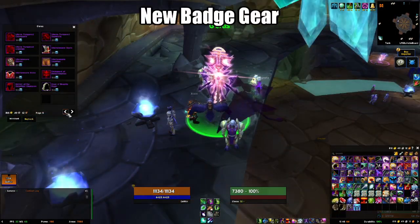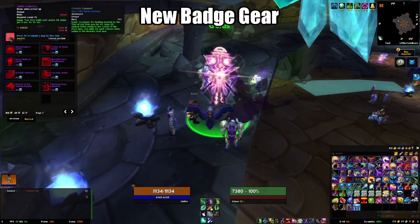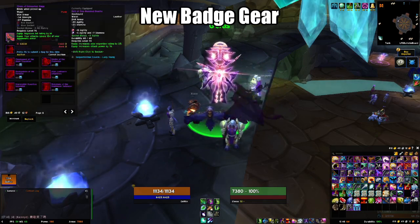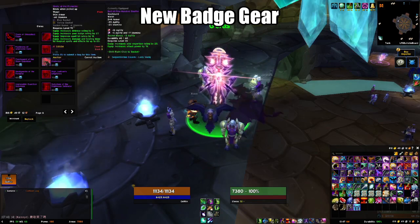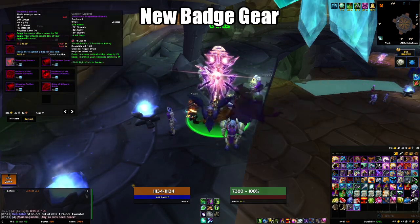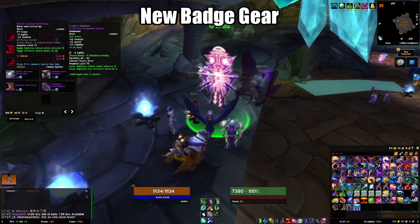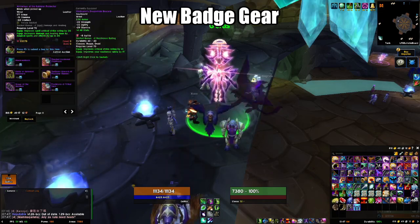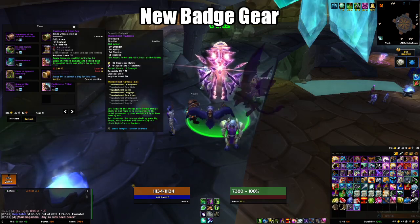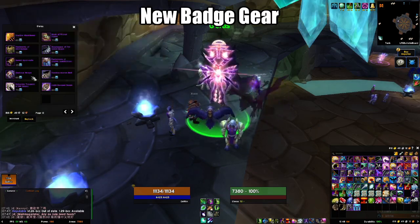First up is new badge gear. This is actually the fuel that is going to drive the new resurgence of heroic runs. This stuff is pretty solid, but also very expensive. So you'll start seeing a lot of heroic runs as people try to upgrade their pieces on both their mains and their alts. There's also the Nether Vortex added for 15 badges. I'm going to hover over every item in kind of a fast speed, so those of you not on the PTR can at least pause and look at the loot you might want. There is a lot here, and I'm pretty sure every class will have at least one upgrade.